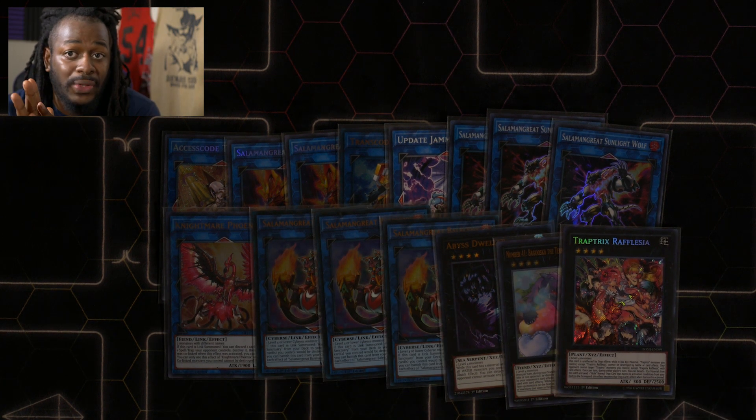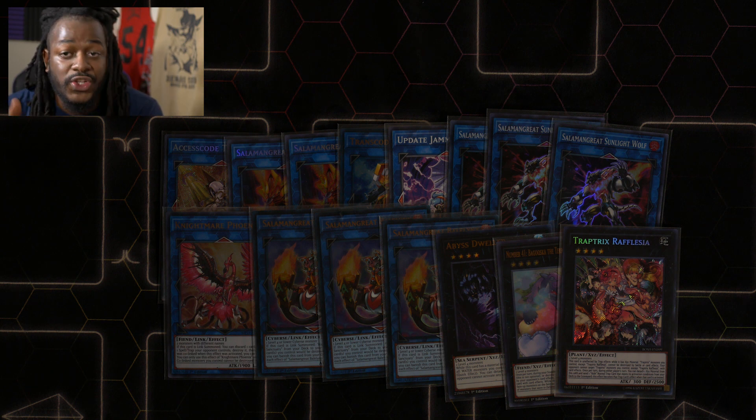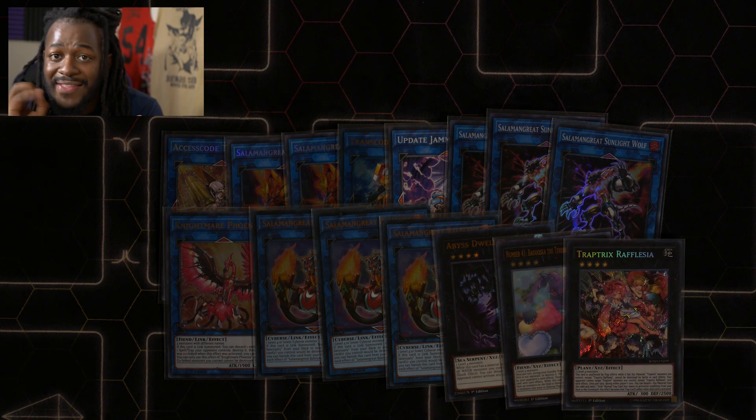One card I don't play that other players have been using is Splash Mage. It's not a bad card at all, but I dropped it for Knightmare Phoenix. I noticed quite a few decks — Dino, Orcust, anything that plays Geartown — can put tokens on your side of the field. A smart player puts the token in the extra monster zone they're not occupying, leaving you in a tough spot. Knightmare Phoenix gets rid of that token and provides backrow destruction, while still being a Fire monster — relevant for the Salamangreat engine.